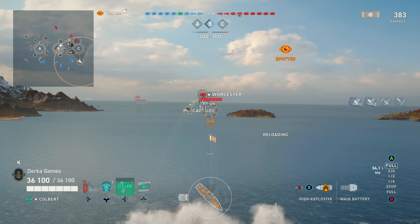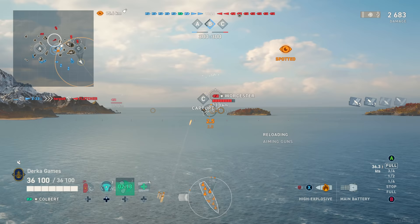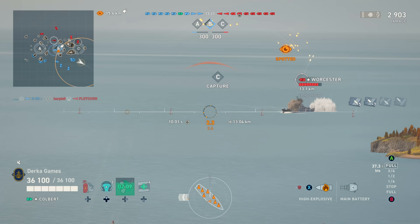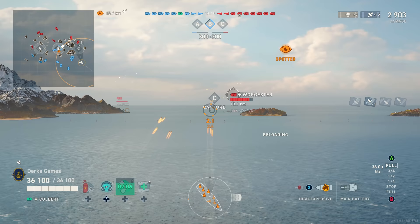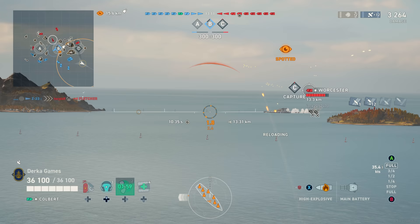The results are impressive: 2.6-second rudder shift and around 37 knots top speed — and that's not accounting for the French speed boost, of which you get three. They last three minutes and it's no ordinary 8% boost — it's 20%. Throw that on with the speed flag and Colbert is zipping around at 45 knots. It's a very hard target to hit; just watch the poor reds try.